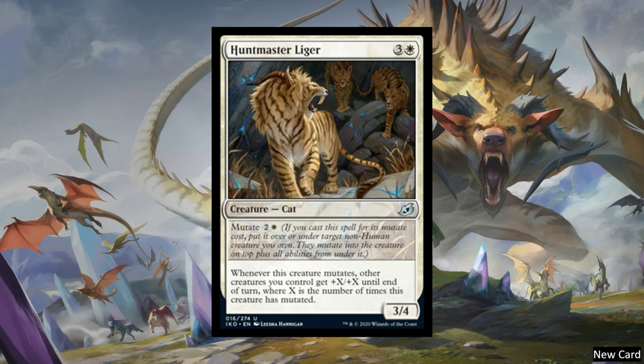Then we have a new card, Huntmaster Liger. It's a four-cost Creature Cat 3-4 with Mutate. I'm going to explain what Mutate does just this one time. So you can pay whatever the Mutate cost is from your hand, and then instead of just playing it like a normal creature, you can either put it under or on top of another non-human creature. So let's say I have a Llanowar Elves on the field. The card that's on the farthest to the top — that is what constitutes the name of the creature, the type of the creature, the color of the creature, and the power and toughness.